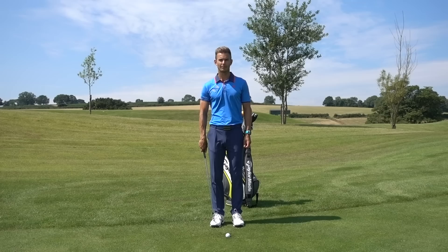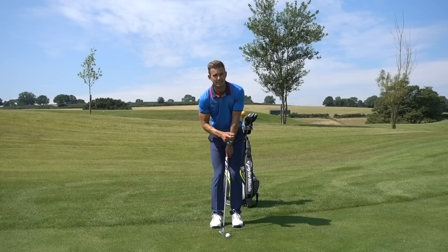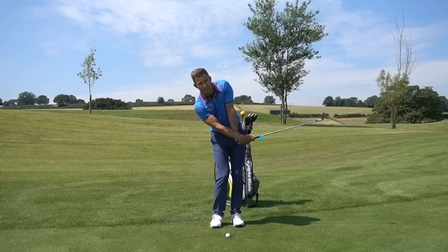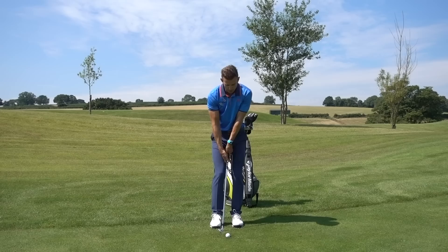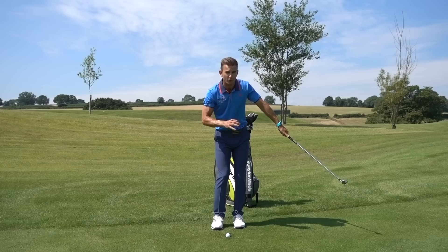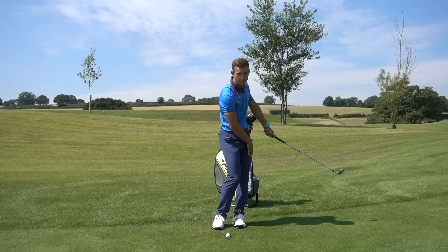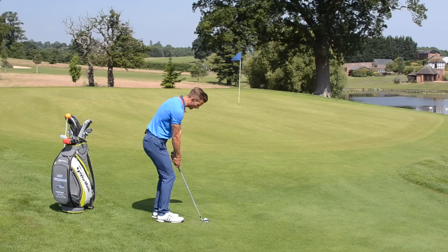Let's talk about the two main deadly sins we see golfers do when it comes to chipping. The first is when golfers try to help the golf ball into the air — they keep all their weight on their back foot and often scoop the wrists in an effort to help the ball up. Remember, the loft is going to do the work. All we need to do is keep the weight on the front leg and keep the structure in the arms. The second is when golfers try to get the golf club to swing straight down the target line — this makes it really difficult to get a good solid strike. What we want is the golf club to swing in from the target line on the way through, with weight on the lead side.